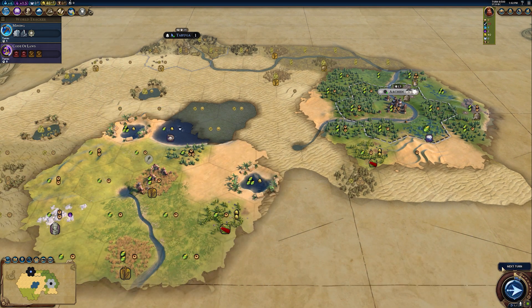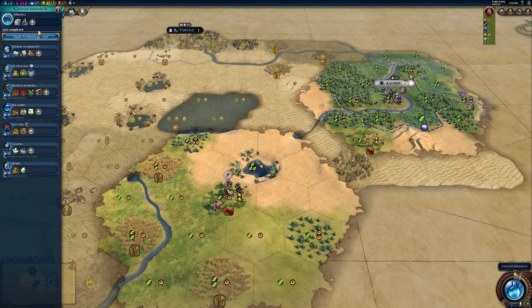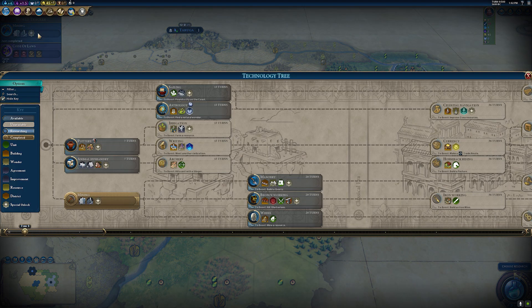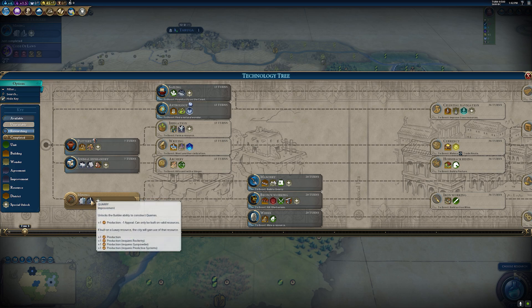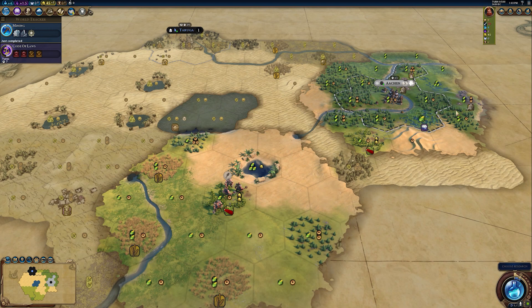First, I want to talk about early build order because there are a lot of mistakes made around early build order in Civilization 6. One temptation — especially as an experienced Civilization 5 player — is to look at the tech tree and think: alright, beeline writing, get my science, get the victory, go go go.